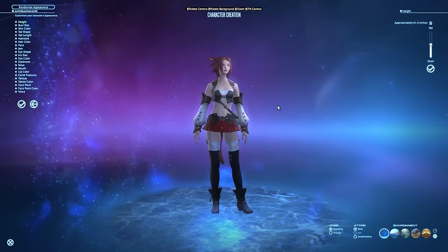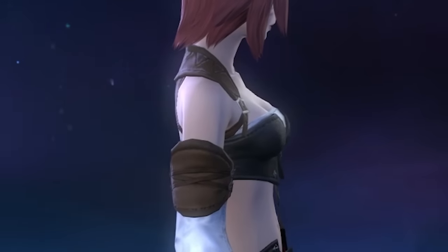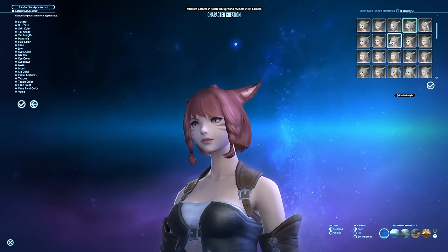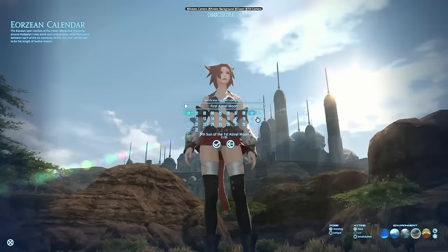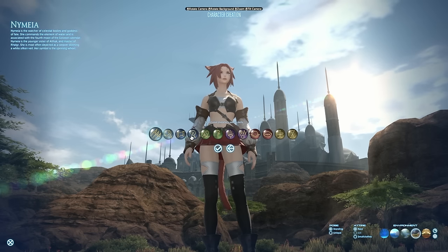Once you've picked your clan, you get to choose between an assortment of things like height, bust size, and hairstyle — all the things you're used to choosing when creating a character in an MMO. Down here at the bottom, you can change the scenery and lighting to see what they look like in different conditions. Then it's going to ask you a couple of RP questions — your birthday and a patron deity. These have no bearing on your character's strength or power, so just pick the one that looks cool or has cool lore.